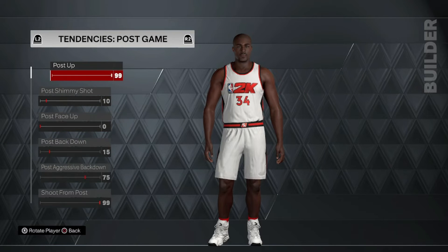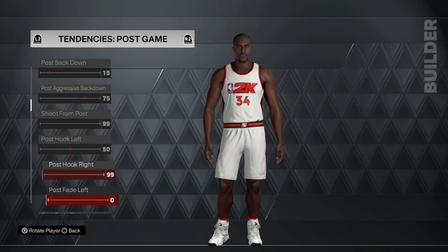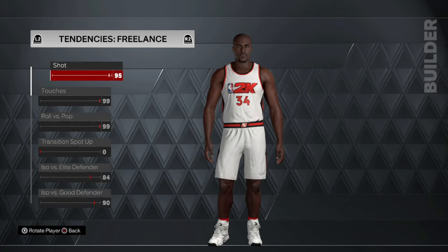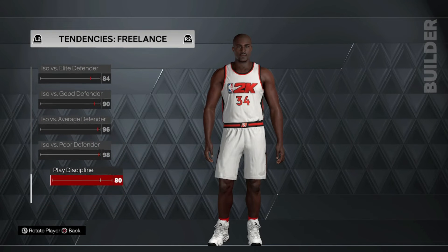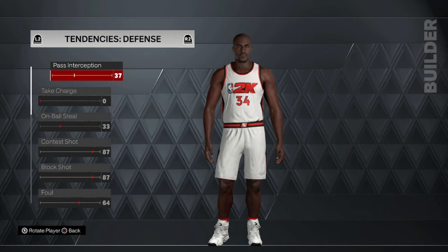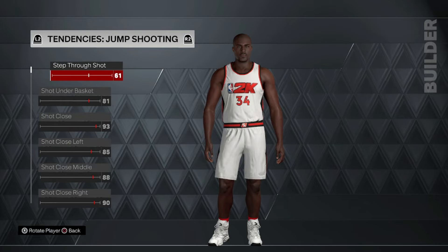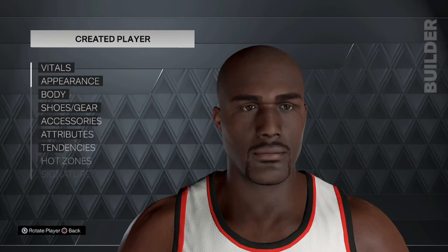All things considered, the creation suite has definitely taken a step up each year — I think this is the best Shaq I've ever made. I see him playing in game: he runs like Shaq, he finishes like Shaq. I actually just simulated a season and got the 'In It to Win It' achievement. Shaq ended up winning Finals MVP against the Celtics — it was the Lakers versus the Celtics in the finals. He didn't have dominant numbers, but he was still scoring and rebounding like he should be.